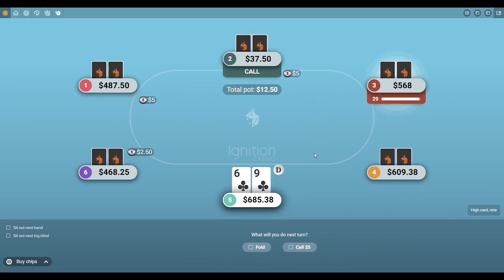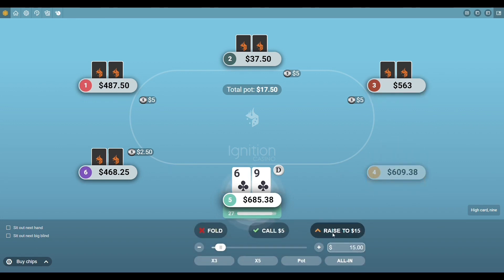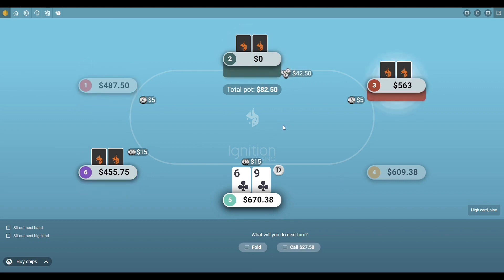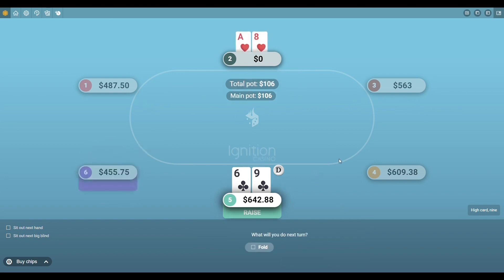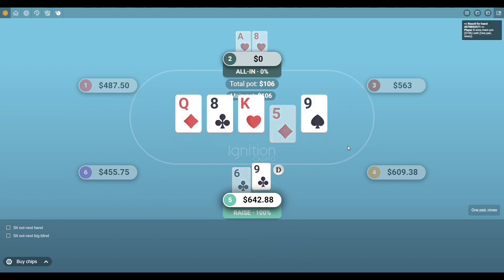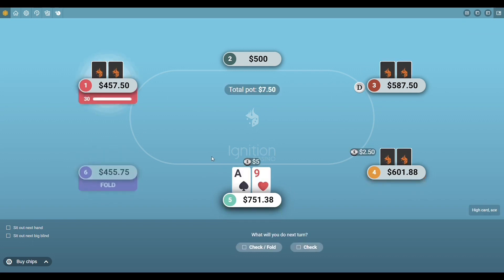Wrapping up with a six-nine suited — this was a really weird hand. I'm not going to lie, this was a total luck hand. I raised it up to 15 bucks, player six called, then player two shoved all-in. He didn't have much left so I made the call, hoping we were in a coin-flip situation. He paired the eight but the poker gods were looking after us — we hit the nine on the river and took the hand down. That happens sometimes.